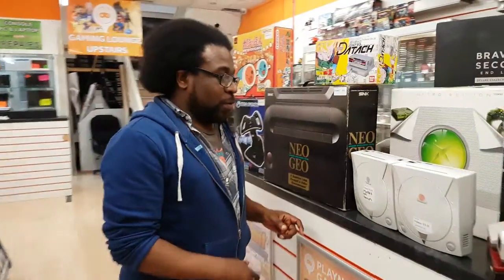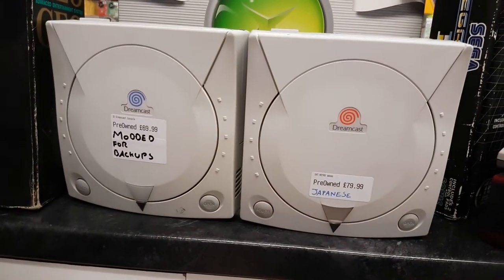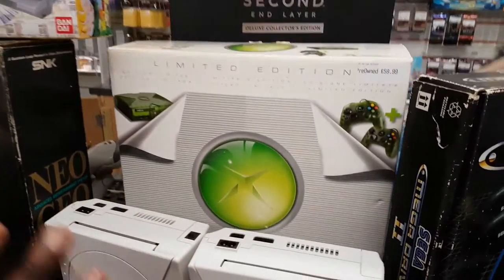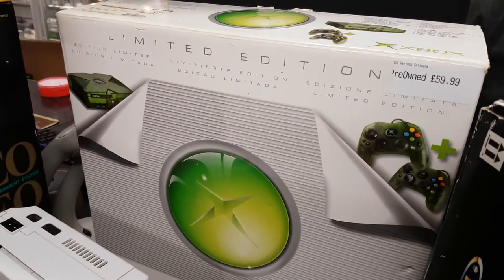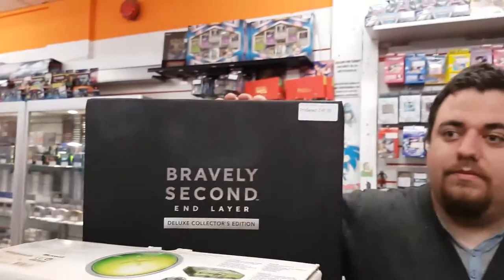Going back over here, we've got a pair of green glasses. This one's modded for backups and plays region 3. This one's Japanese. We've got a lovely crystal green minty condition original Xbox One. We've got the special edition of Bravely Second End Layer for the 3DS.